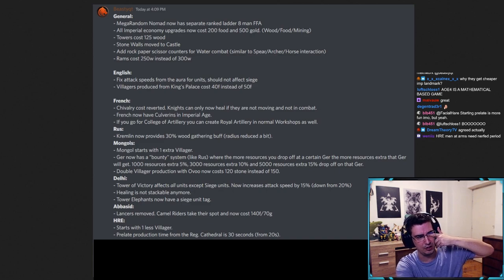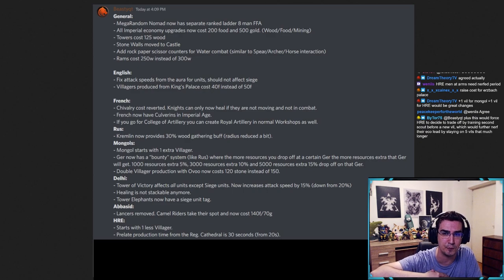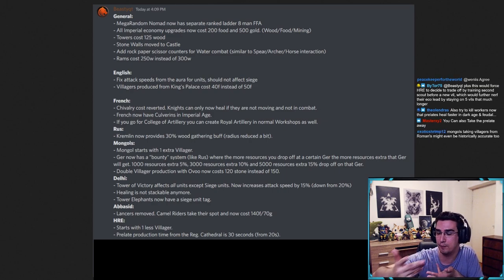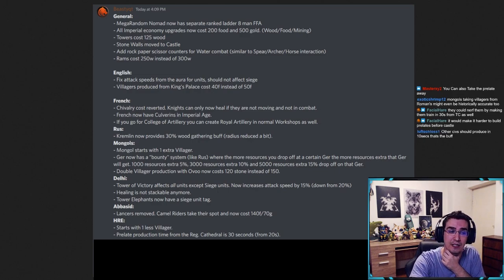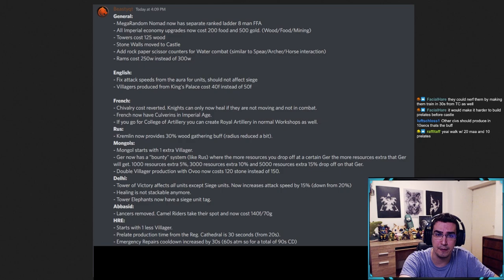Prelate production time for Regnitz Cathedral should be 30 seconds. Prelates currently take 20 seconds to build — this was fine when they were mainly produced from the TC. Now Regnitz Cathedral can produce prelates, but their production time is 20 seconds while every other civ's monks, scholars, etc. take 30 seconds. Right now people are using prelates with their army because they produce in 20 seconds from the landmark. I think cathedral should produce them in 30 seconds like every other civ, though I wouldn't mind if they still take 20 seconds from the TC since you're trading off worker production for a prelate.